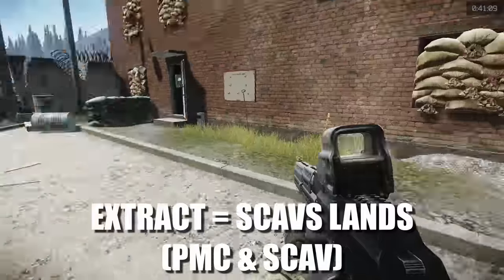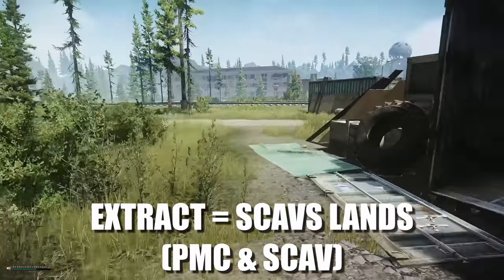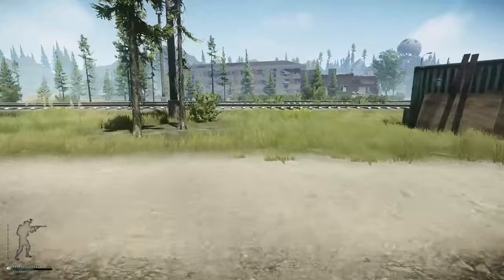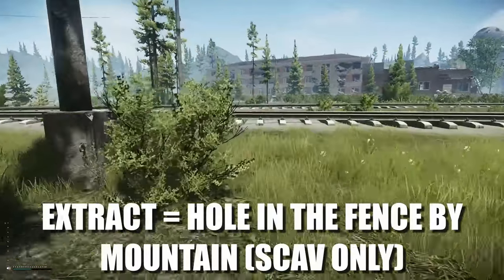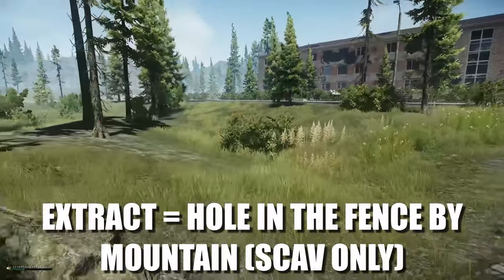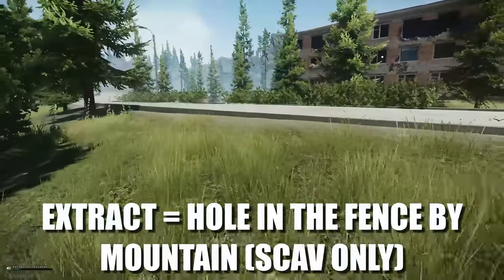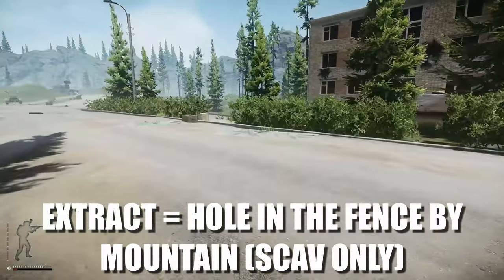When you extract from this location you will get a message from Fence and he'll give you some random high-value items in your messages. The next location is Hole in the Fence by Mountain, which is another scav-only extract just over in this location.